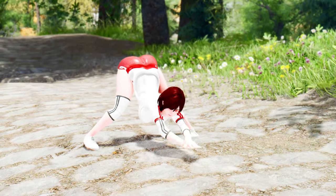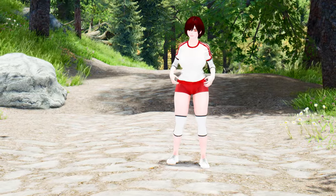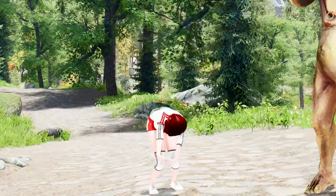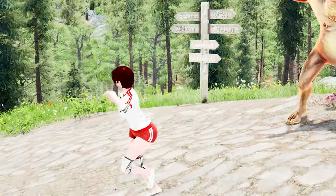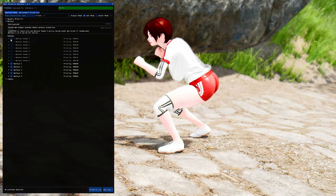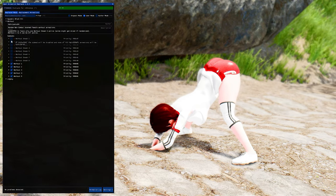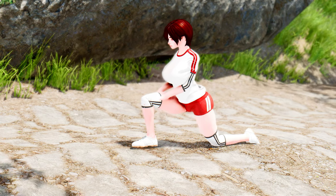Additionally, there are eight floor idles specifically created for sneaking situations. One great thing about this mod is that it won't overwrite your basic idles, so you can still enjoy the default animations whenever you're not using the unarmed workout animations. Keep in mind that when you enter combat, other unarmed idle animations from your installed mods will take over, providing a seamless transition between different gameplay scenarios. To ensure the best experience, I recommend having only one sneaking animation active at a time. You can easily switch between animations using the in-game OAR UI, or temporarily disable the mod by creating your own user configurations.